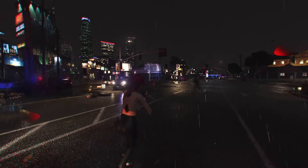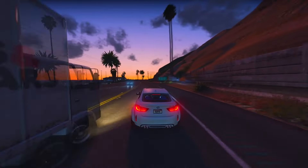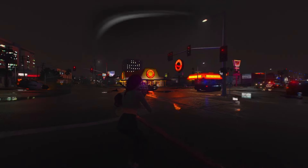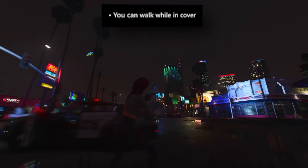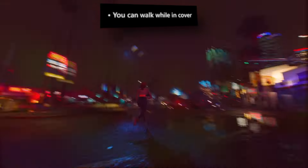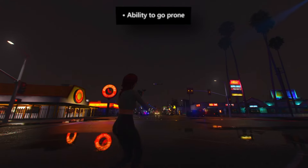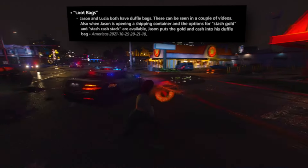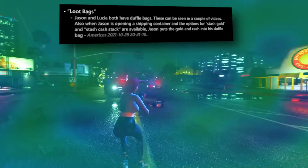In the ongoing exploration of the forthcoming Grand Theft Auto installment, a plethora of new gameplay mechanics has come to light. Players can now maneuver while in cover, introducing a newfound level of flexibility during engagements for more strategic positioning in combat. Additionally, the ability to assume a prone position — conspicuously absent in previous iterations — adds an exciting dimension to gameplay, affording players the capacity to lie flat on the ground for enhanced stealth and tactical maneuvers. The inclusion of loot bags offers a means to store surplus items, and players can both drop and retrieve weapons, affording greater adaptability.